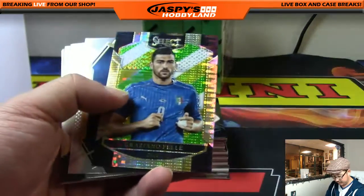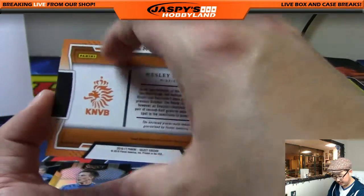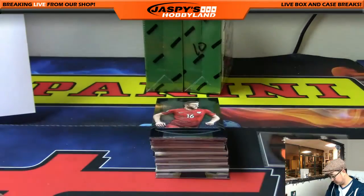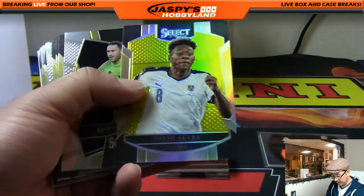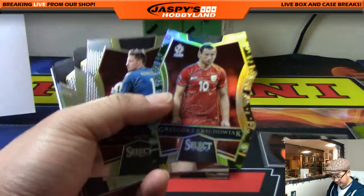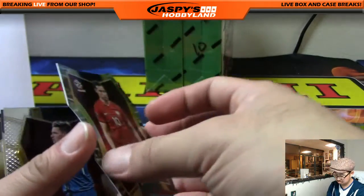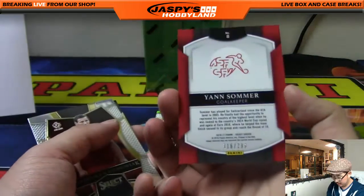Rashford in there, and Wesley Schneider is your relic — nice! Nice relic, nice orange patch, and a couple of base cards. Cristiano Ronaldo, your rival, and David Alaba 76 out of 125. Oh man — Grzegorz Krychowiak, I think I got close — nice die-cut camo, and that's one out of 25, that's pretty solid. You also got a blue Jan Sommer, 16 out of 299.